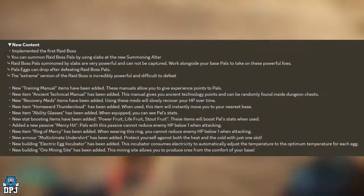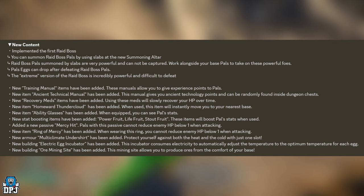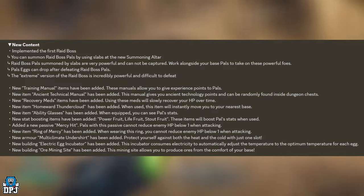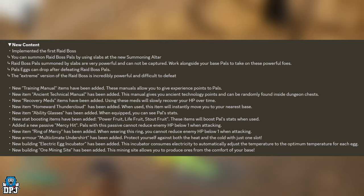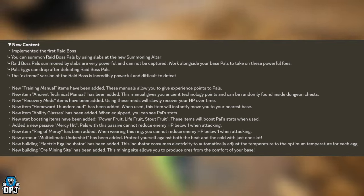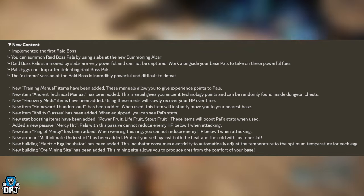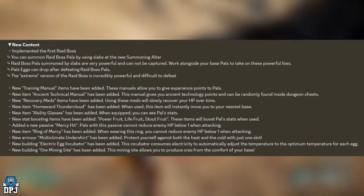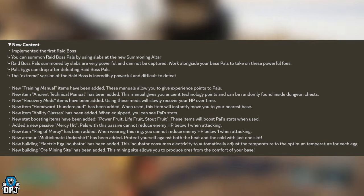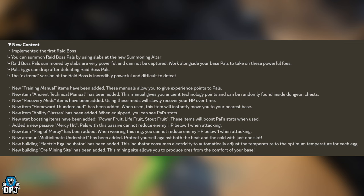Starting with new content: the first raid boss has been implemented. You can summon raid boss Pals by using slabs at the new summoning altar, which you place inside your base. Raid boss Pals summoned by slabs are very powerful and cannot be captured — work alongside your base Pals to take them on. Pal eggs can drop after defeating raid bosses, which is probably the way to obtain and use them. The first raid boss is Bellanoir.